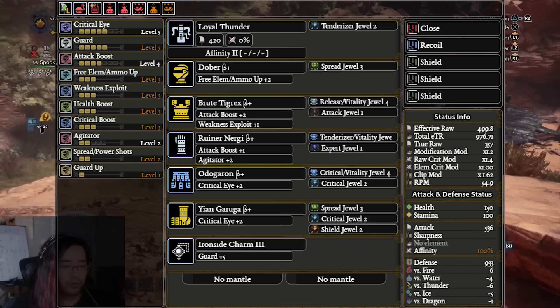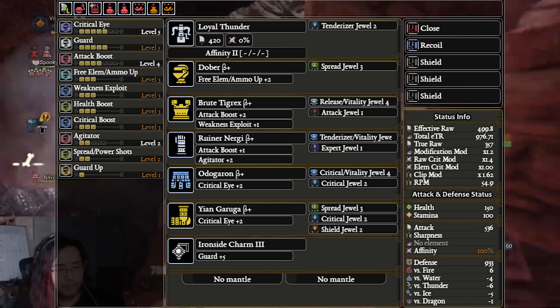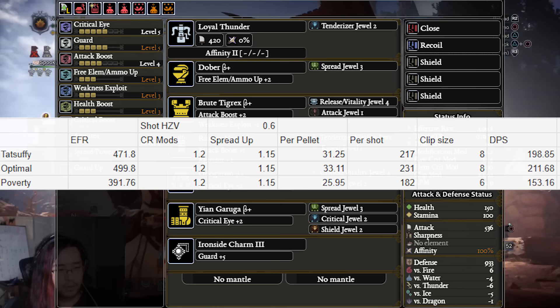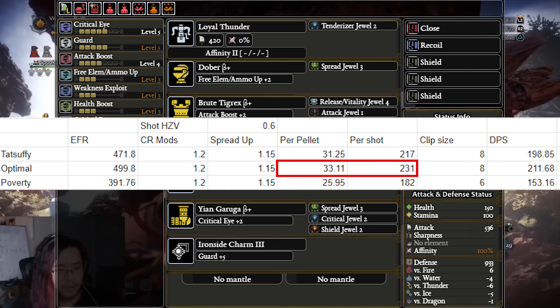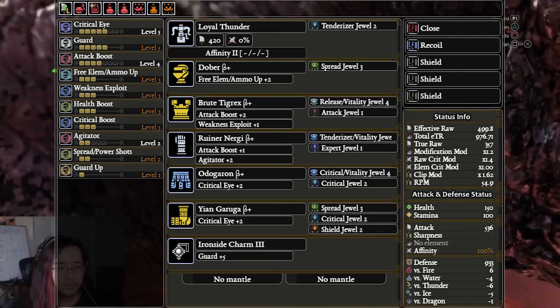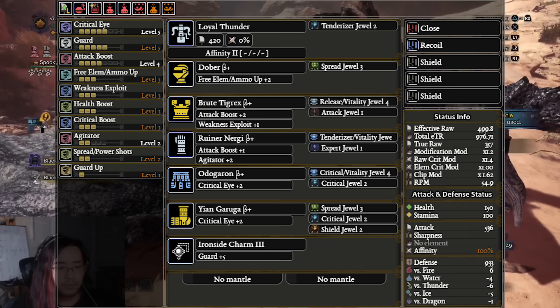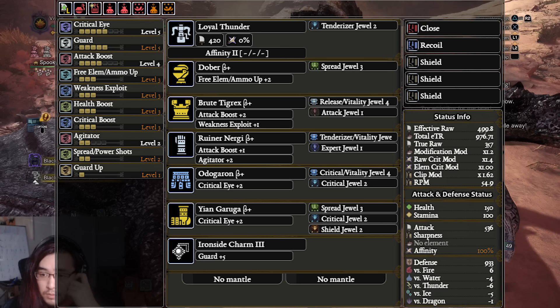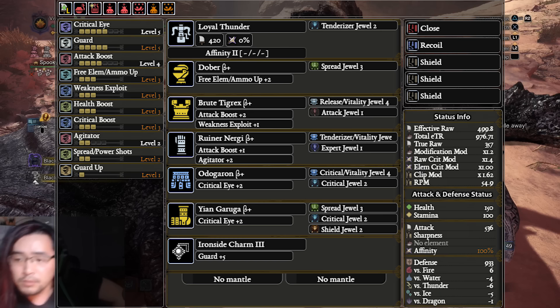Let's talk about the next build — the optimal set. This set does require a lot more endgame gear and a Guard 5 charm because you just don't have the spare slots to slot Guard in otherwise. But this set gains Attack Boost 4 and Agitator over the previous set. While monsters are agitated and you're hitting a soft and weak point you'll get exactly 100% affinity. The extra true raw from both Agitator and Attack Boost will contribute roughly 2 more damage per shot dependent on hitzone values, pushing us up to 11.68 DPS — very high. Quick side note: we don't run Offensive Guard on any of these builds. Yes, you can run Offensive Guard on shield Heavy Bowguns, but they are a little difficult to use.